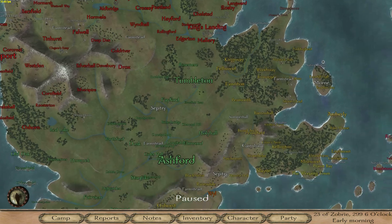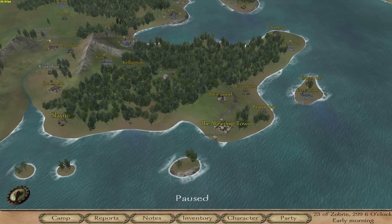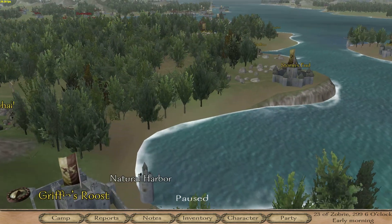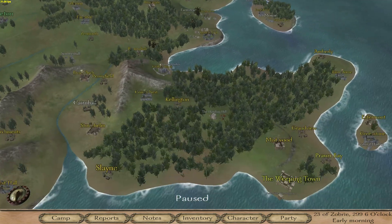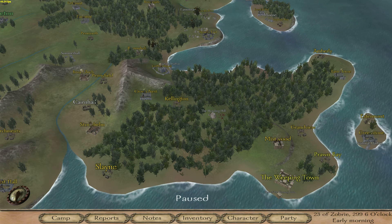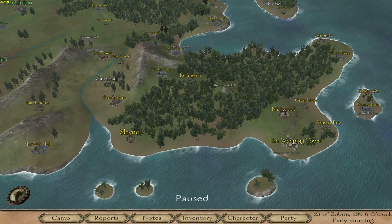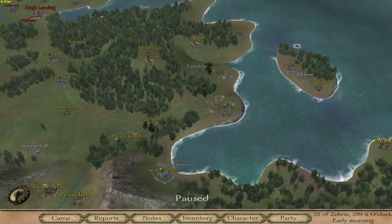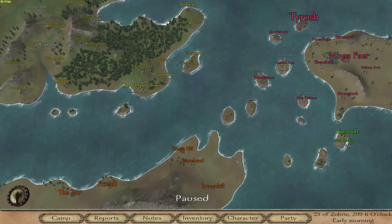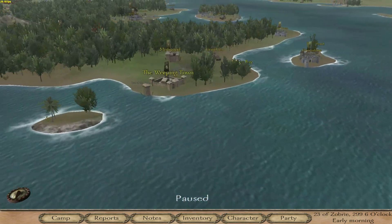We start in the Stormlands. Weeping Town is kind of the Stormlands' only big town, really - most of the rest are castles. We're going to start by heading to Howling Hill to pick something up, over to Cairnhall, then back to the Weeping Town to finish a quest and start another. Then we're headed up to King's Landing, which is the capital of Westeros. We've got Essos over here too, but I may not pay a ton of attention to Essos throughout this playthrough.